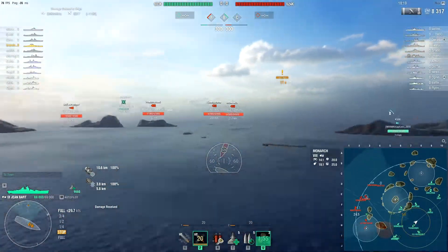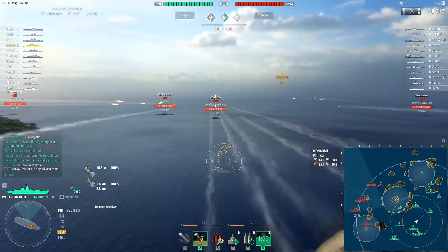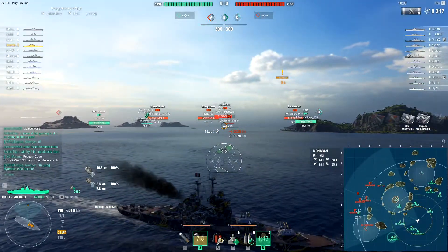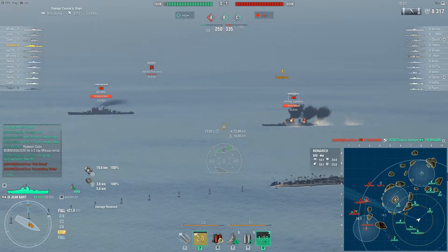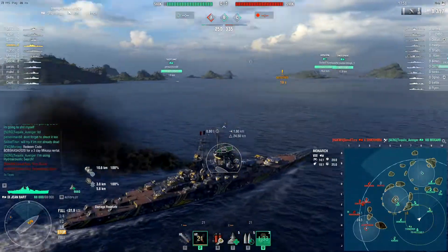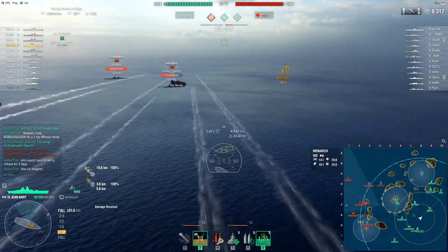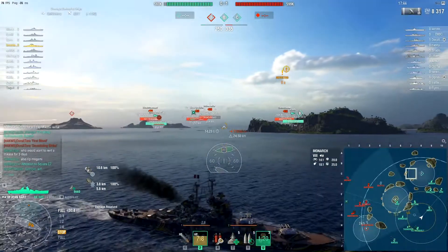I fire at that Shikishima and get 8,300 damage at range — not terrible. Then I decide to go after that tier 8 Monarch. The enemy Shikishima I hit nukes Sarimogami who was spawned down to the south — if that isn't an indication of how this game's going to go, I don't know what is. I shoot again at the Monarch but I didn't gauge the speed correctly.